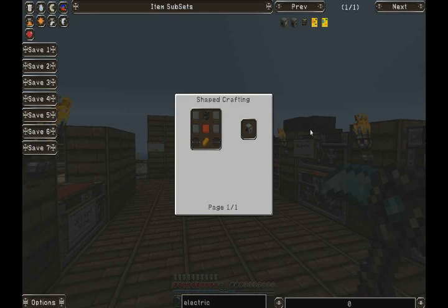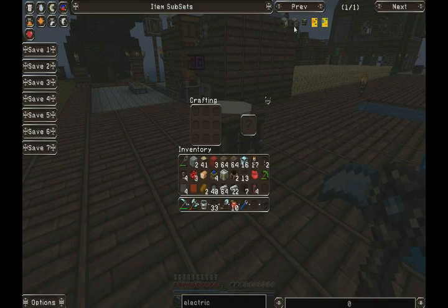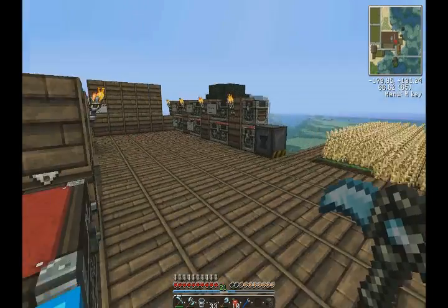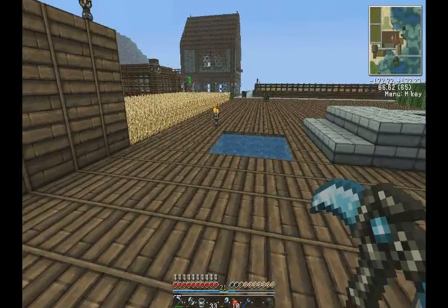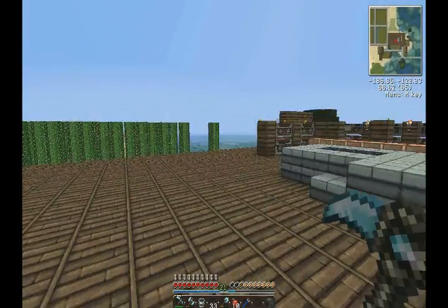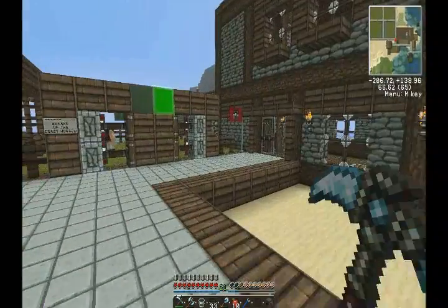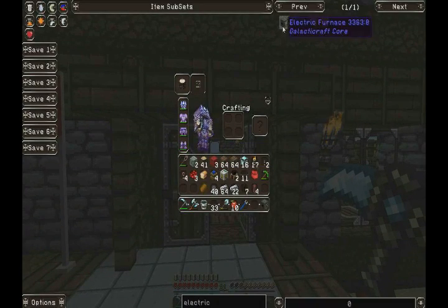So, electric compressor — I believe we have all the bits. All we need to do is go up to a crafting table, bam. And do you know what the cool thing is? With the setup we've got with the ME system, I can just carry my ender chest around and just put everything in it and it will put it all on the ME system. It's all set up so we can get rid of everything out of all the chests in here, store them on the computer. Makes everything so much easier — everything's in one place, we can just take what we need when we need it.